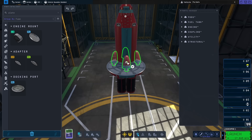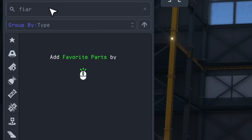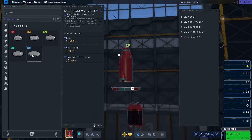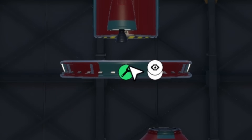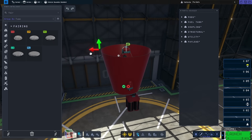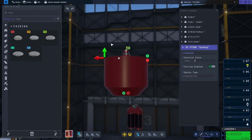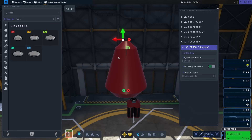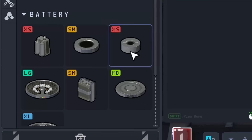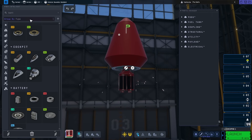Once those were in place, I wanted to try working on a fairing. I didn't really need it, but I thought it'd be fun to try encapsulating the entire lander. It's a little different than the first game — you now have to manually move each piece — but overall it was pretty easy. I then added a large battery for my ion engines and some solar panels to power them, which looked a bit different than the first game.